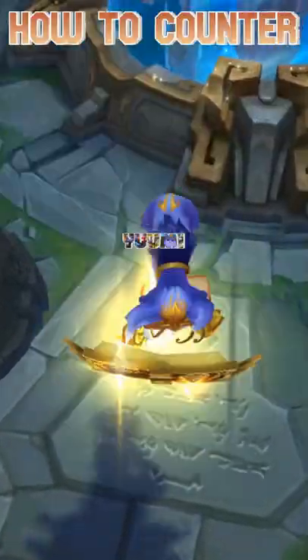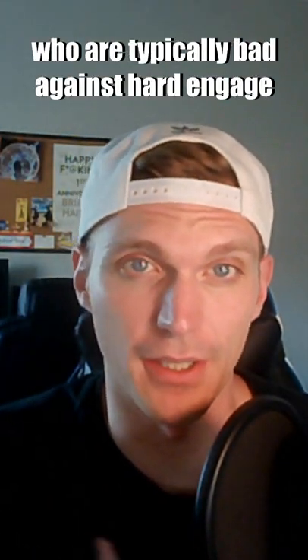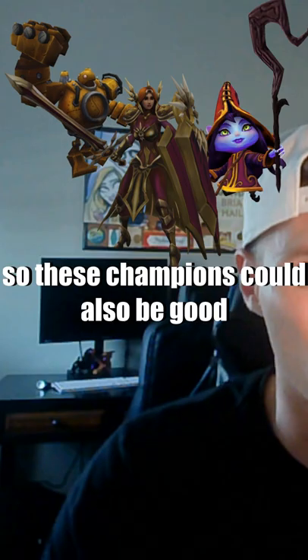Yo, I'm Beacock and this is how to counter Yumi in 60 seconds or less, starting now. The cat is an enchanter champion who are typically bad against hard engage, so picking champions like these into her can do well for you. She's also bad against any other champion who has quick and easy hard CC, so these champions could also be good.